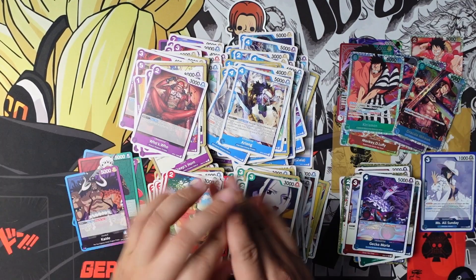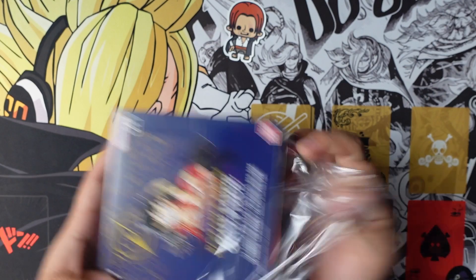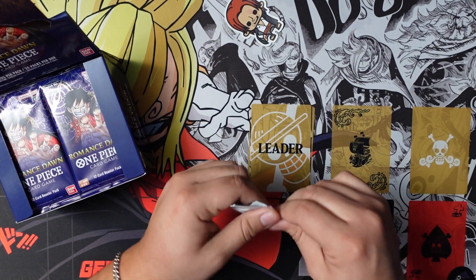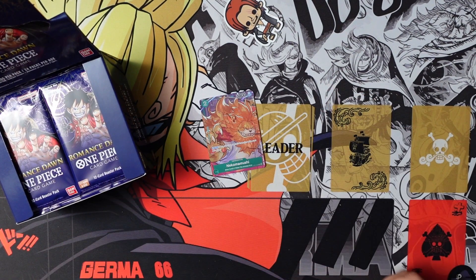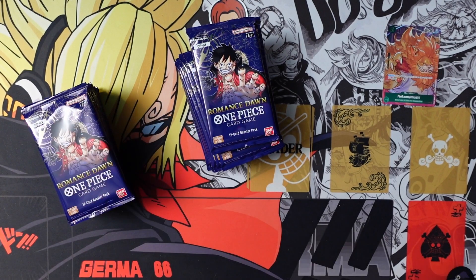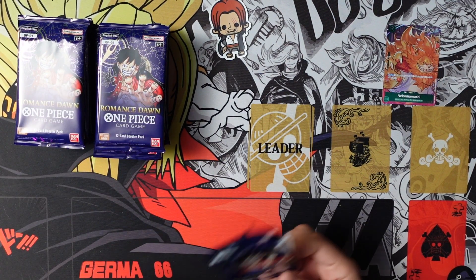So I'm going to go ahead and clean this up and open the new box. Alright guys, we have our other box here that we're going to open up. Can we get a second Perona? Cat Viper — let's go! Nice. Super good card, very good in Law. Just the fact that on-play you can rest a character with three cost or less is really good — that's blockers, that's pesky little characters you want to remove, like Momonosuke or Arbani.